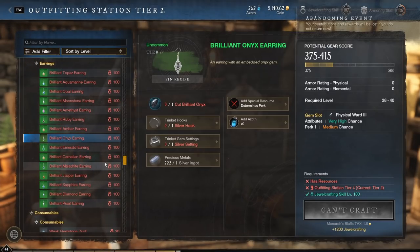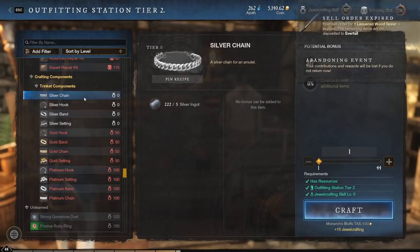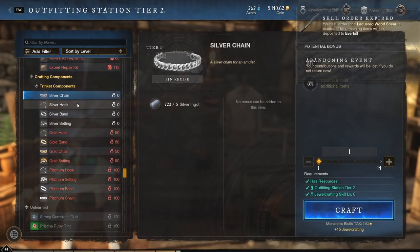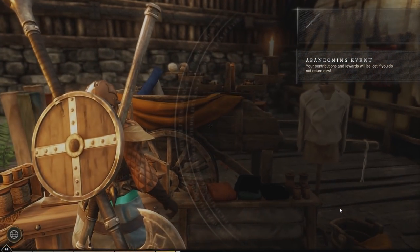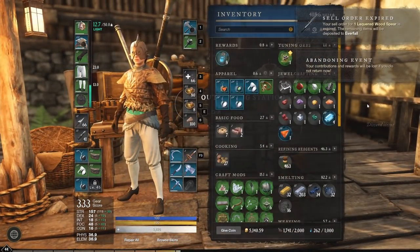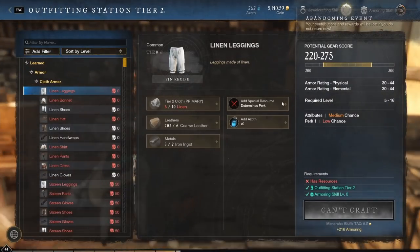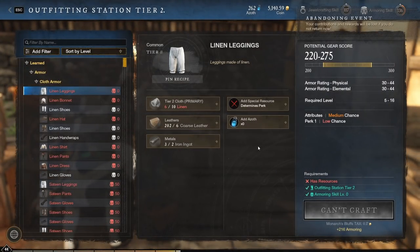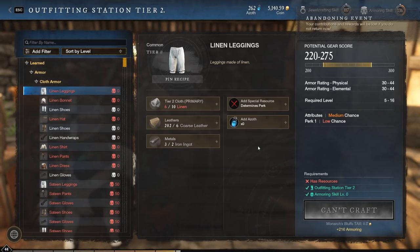The fastest and easiest way to level jewelcrafting is to do two different things. One is if you see silver on the market, you can buy it and make silver chains or settings, then literally just throw them on the ground — craft them, go into your inventory, and discard. Generally I will pay 0.5 coins per silver ingot or cheaper. Anything higher than that, I wouldn't bother.